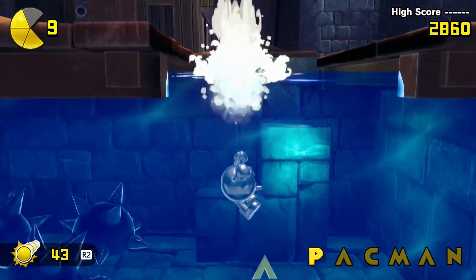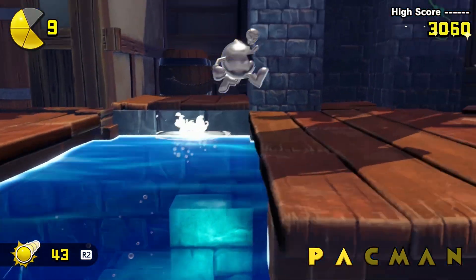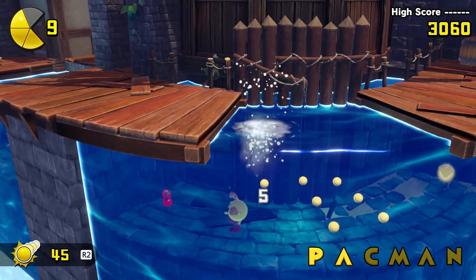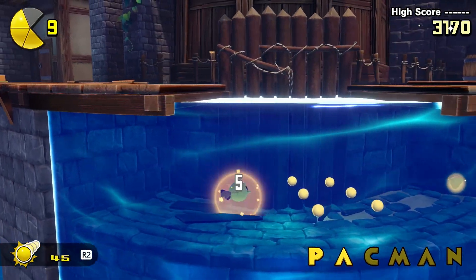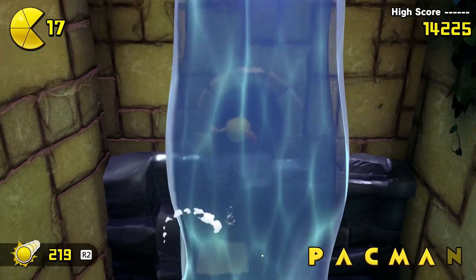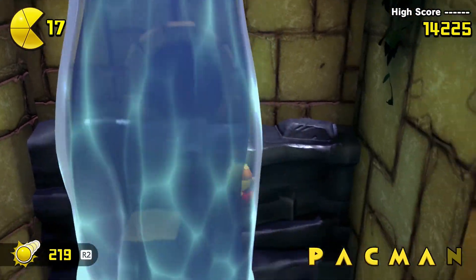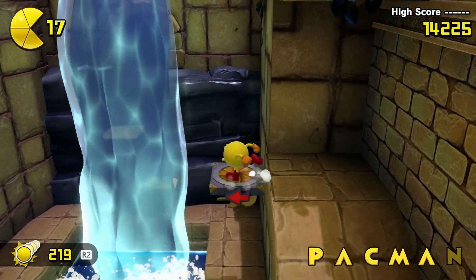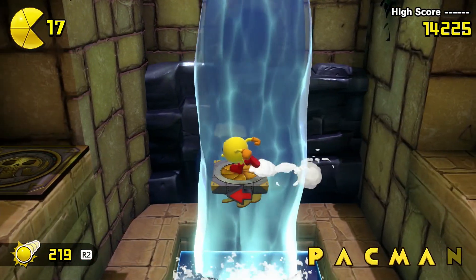Fruits are also found throughout the levels and are essentially keys that open gates to specific collectibles. Using them tends to require backtracking, and it can grow a tad irksome to pursue them now and again. I'd prefer them to be well hidden nearby rather than easily findable later in the stage, requiring you to traverse identical obstacles to get back to the locked doors. Still, they were never major time sinks, so this general design choice was never an outright ruiner.